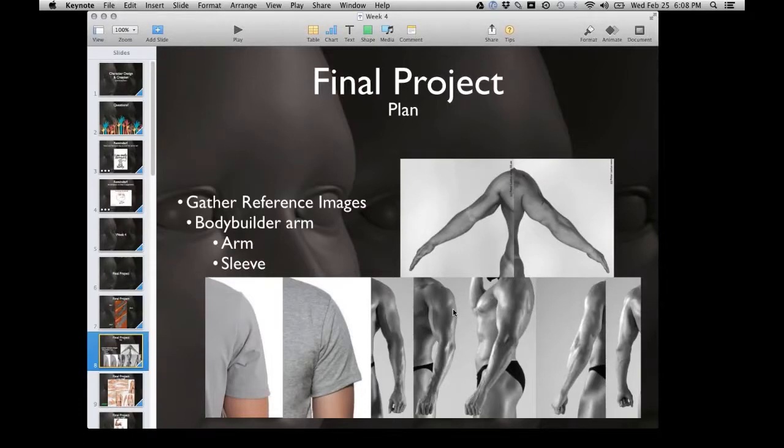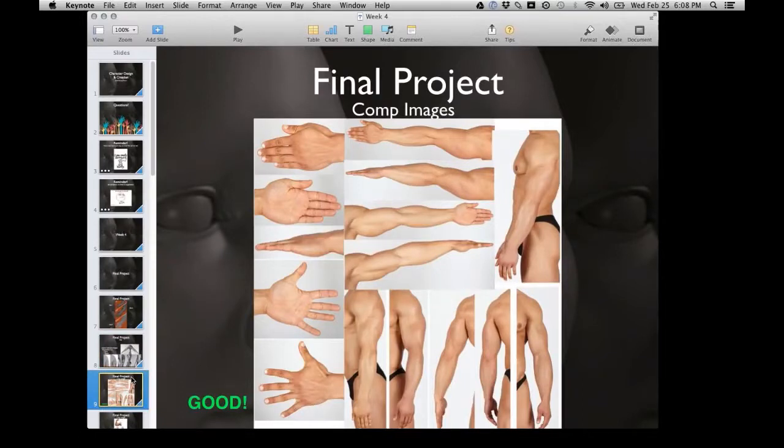The first part of the final project is your plan - gathering reference images of a bodybuilder arm. Think of celebrities like Arnold Schwarzenegger. We want to see muscles. Once you have reference images gathered, compile them into comp sheets. Here's a good example showing lots of full arms, hands for tertiary details, and multiple angles with torsos cropped out to use space efficiently.